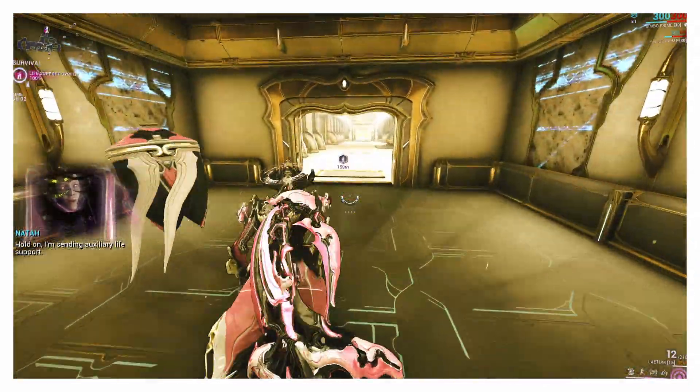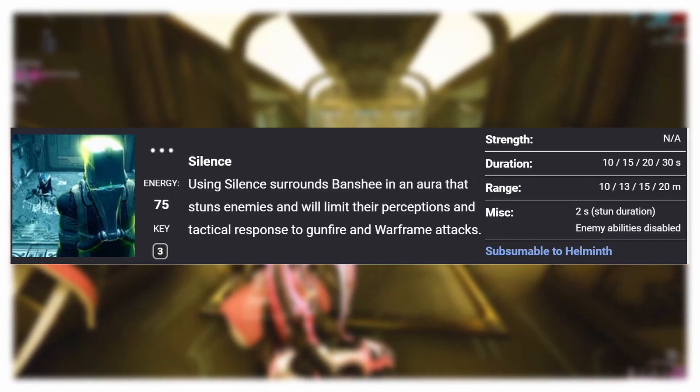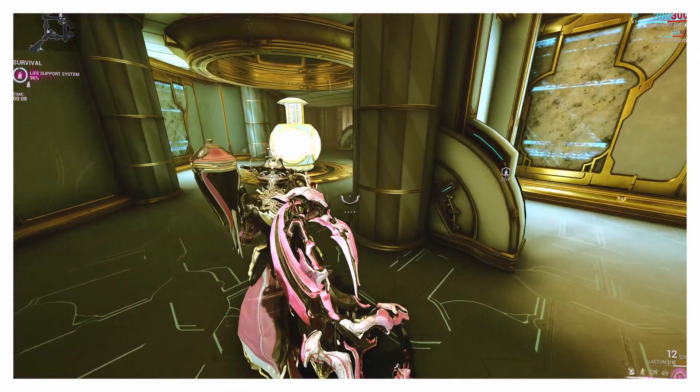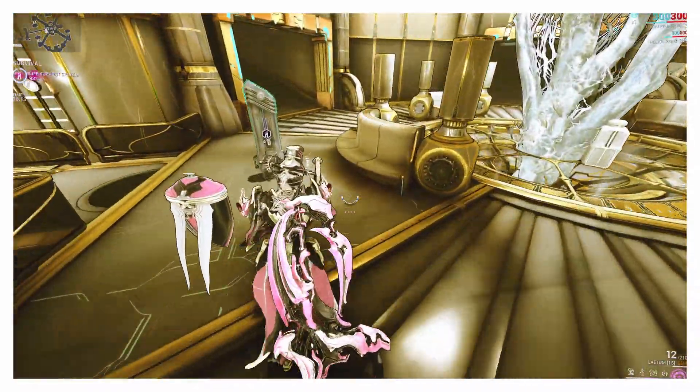My first tip is: you can use Silence. Silence now works as a silence, stopping Ximi abilities — pretty self-explanatory. Another tip is that if you aren't doing enough damage to overguard — and this applies to anything with an overguard, not just Ximi, but enemies that have been affected by healers or things like Thraxes —